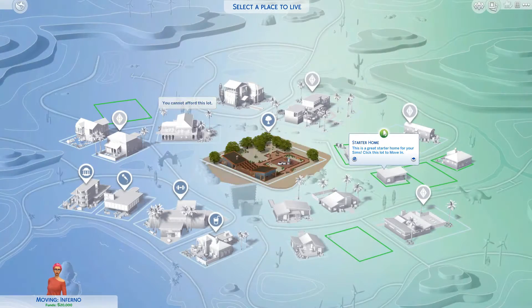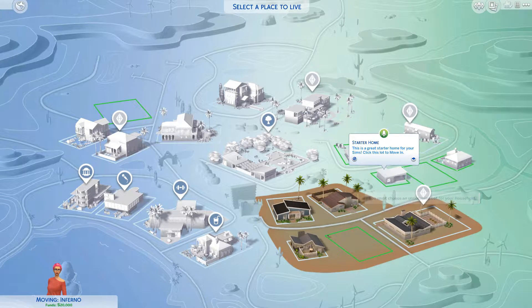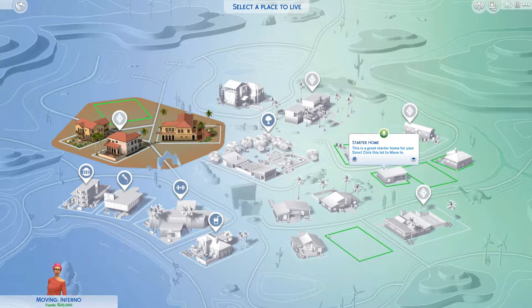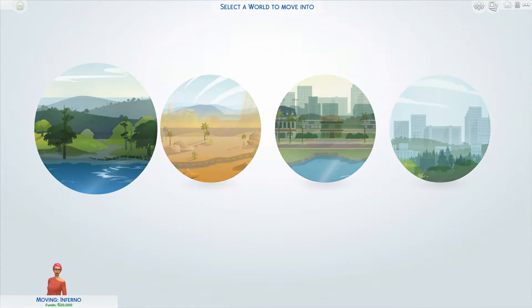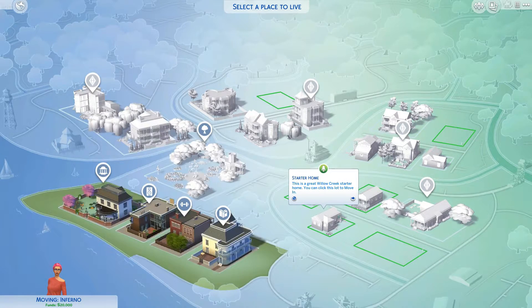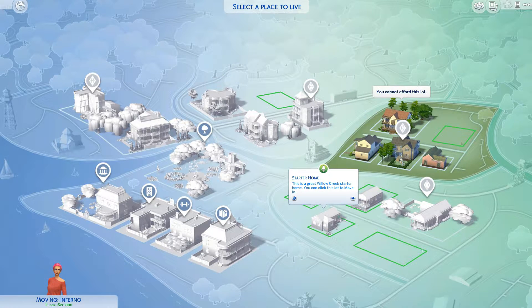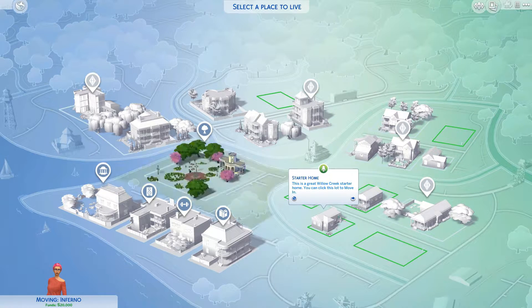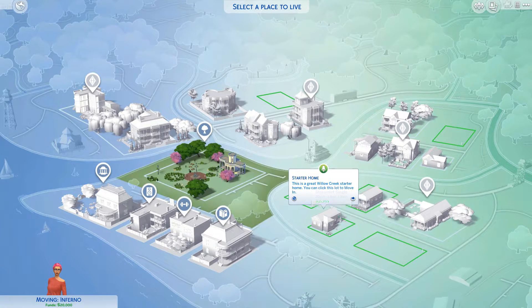That house looks good - I'm looking for future houses, like when I kick someone out of their house. If there's a house I really like, I'm going to take it when I have enough money. These ones look like old houses. The houses are not as nice as the ones I see in Sims 3. This house is nicer but more expensive - the other one is $13,000, this one is $15,000. One bed, one bath.